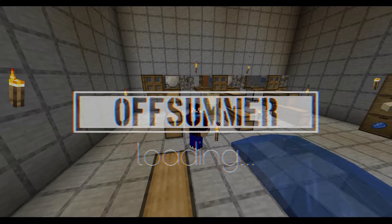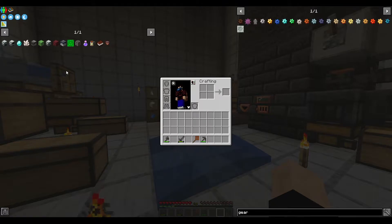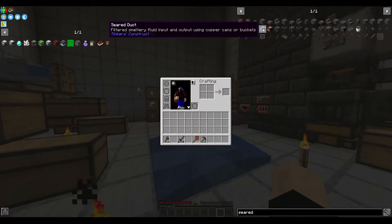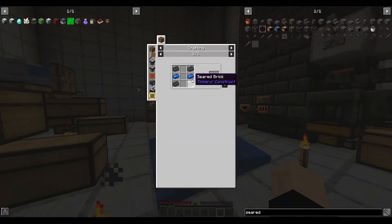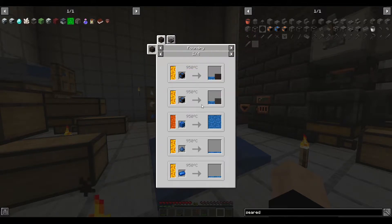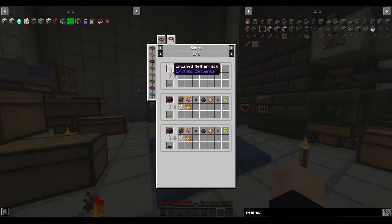So here we are! Let me go through what my plans are for today's episode. I initially wanted to fully automate this military, but for that we're going to need a seared duct. And a seared duct comes with Cobalt. And Cobalt comes from sieving Netherrack with a diamond mesh. We have no Netherrack nor diamonds - so how are we going to get these?